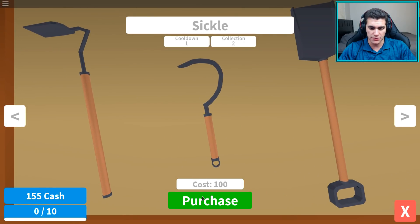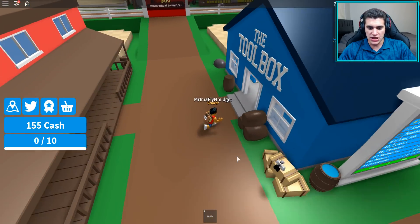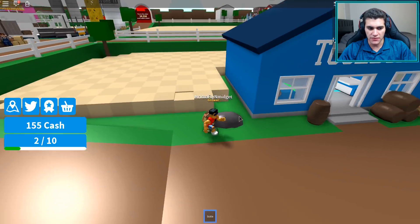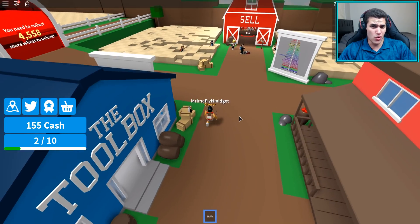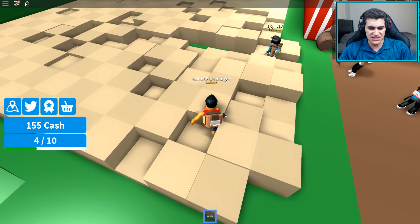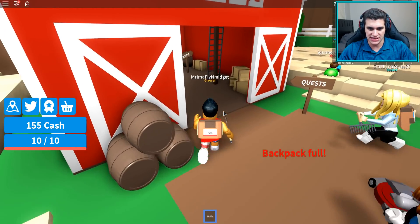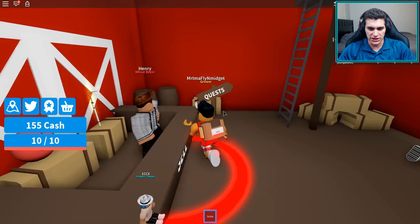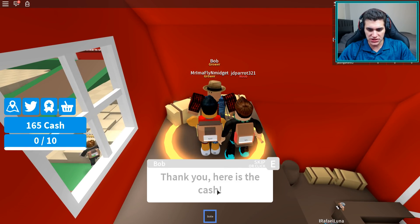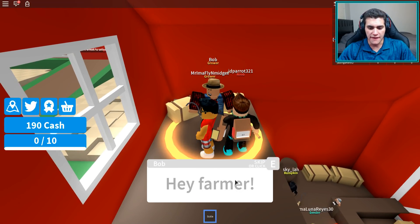I'm going to go buy the sickle — I know, I'm crazy. So if you're watching this, don't skip the tool order. Just buy the next level tool so you can get all the quests active, because skipping the order is really annoying. I'm pretty sure you only need 10 wheat for this quest, and I got 25 cash back, so I kind of already made up for it a little.